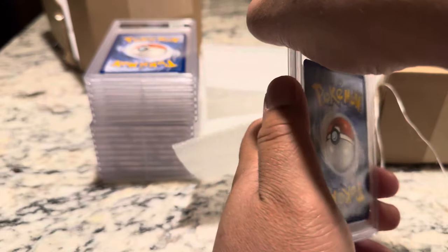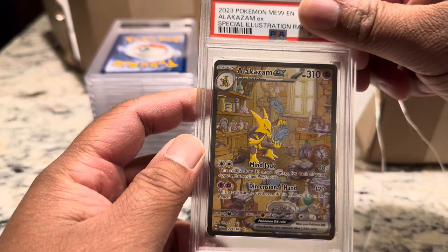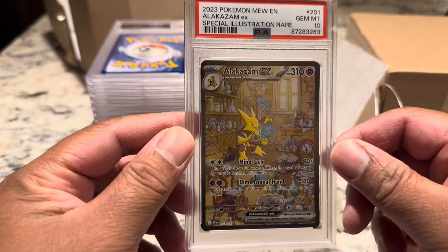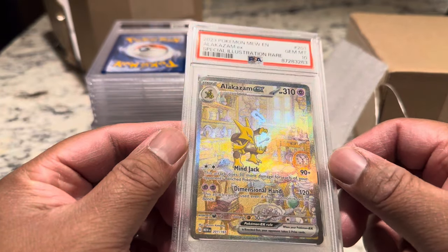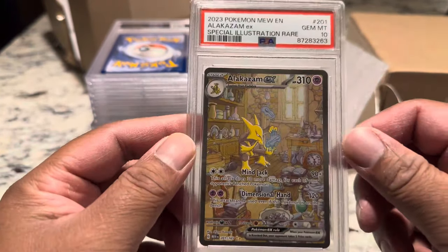Which card is this? My baby. Alakazam 151 — Gem Mint 10! This is nice. This is definitely going into the shadow box frame.